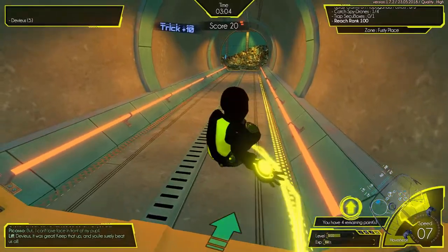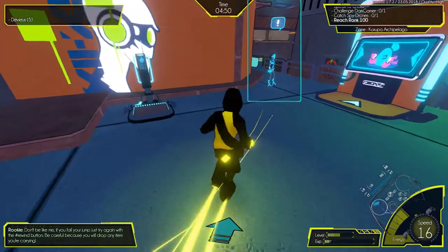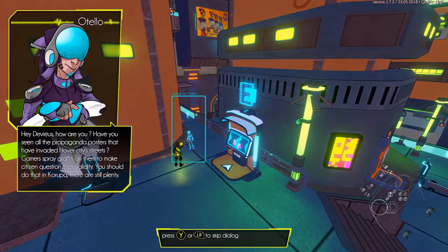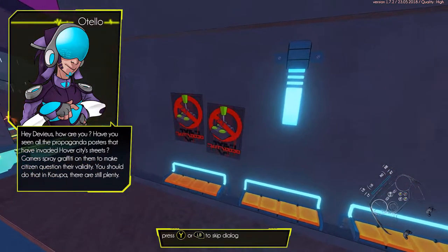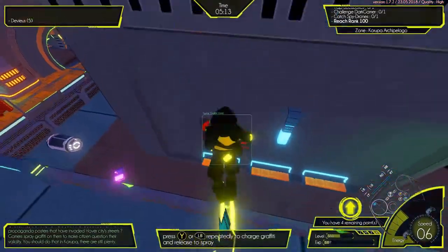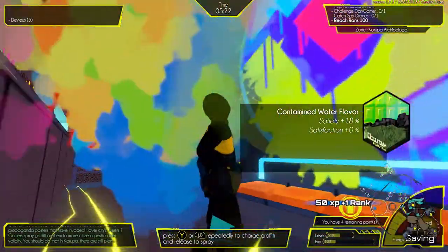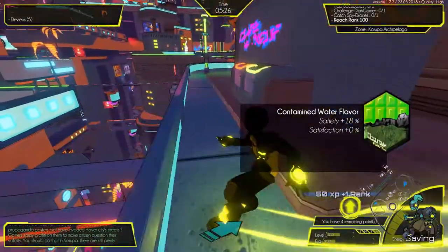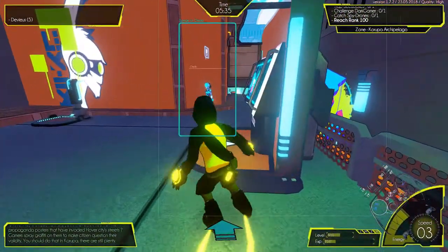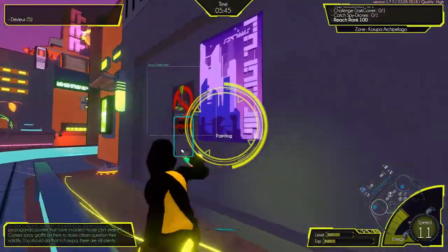Alright, here's one — let's see how much room I have. I've seen some posters — I'm going to spray them to make them question their validity. There's plenty. Because if it's not a machine, that's just something I have to do. This was going to go through a container. One of eight — this place is divided into sections somehow. I don't know how I can tell how.